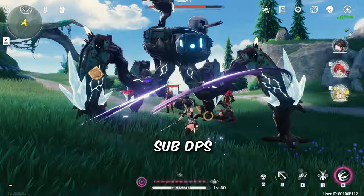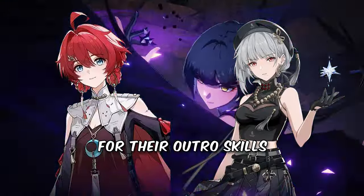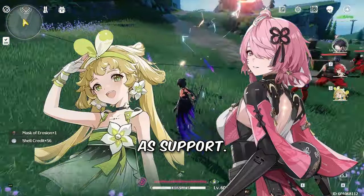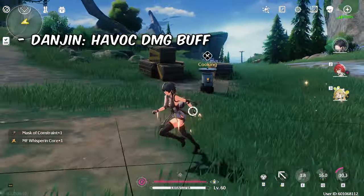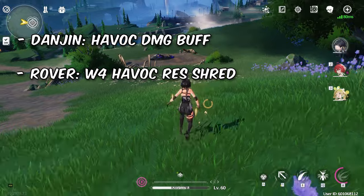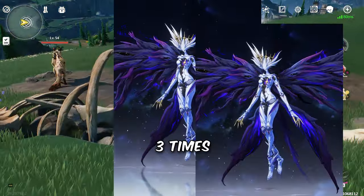For her team, you want a sub DPS and a support — preferably Danjin or Sanhua for their outro skills, and Verino or Taoqi as support. In the team with Danjin and Taoqi, you basically run 3 Havoc characters, making the most out of Danjin's Havoc damage buff, Rover's 4th waveband Havoc shred, and it's fun to run the OP Dreamless Echo three times.